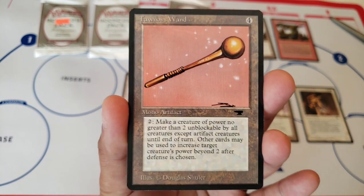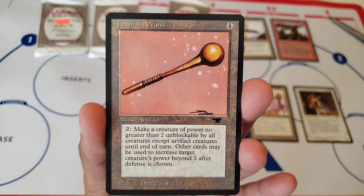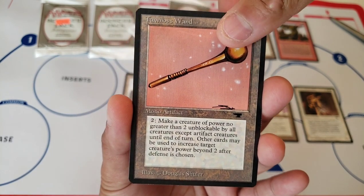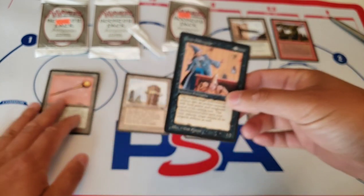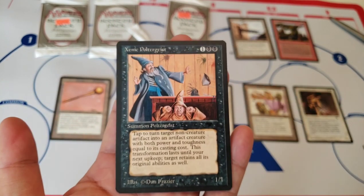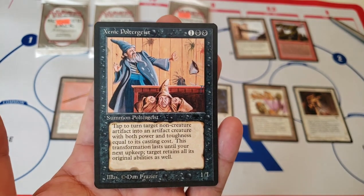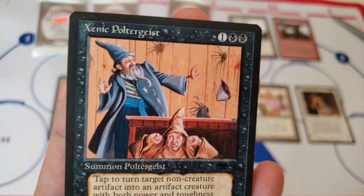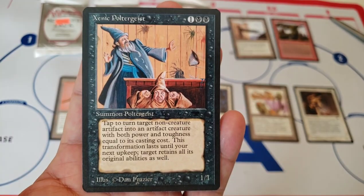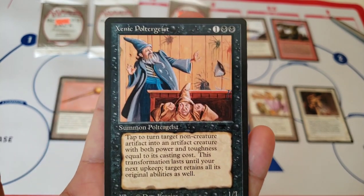Really happy with the quality of the cards. Sometimes they're not as centered or the corner might be dinged. And the last card is Zenic Poltergeist. Wow, there are colors on this — it's beautiful. This is a beautiful, beautiful card.